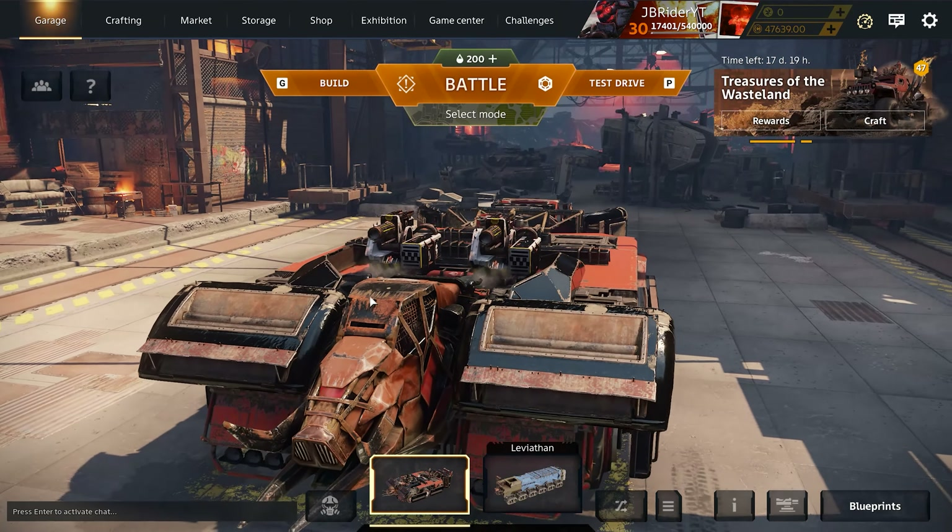What's up guys, welcome back to the channel, welcome back to Crossout, hope you guys are doing well. Today I got another loving day I love episode for you guys and we're checking out the tusk cabin. Usually when I check out the tusk cabin I use boosters and run a speeding boosted build, but this time we're using a normal shotgun build with a tusk cabin, so if we lose our shotguns we can still ram people — that's the strategy.